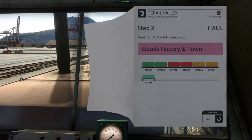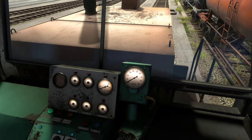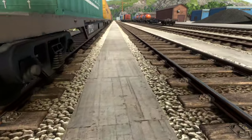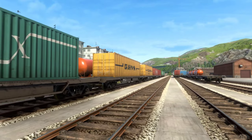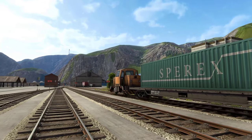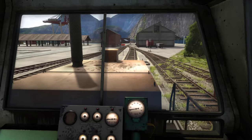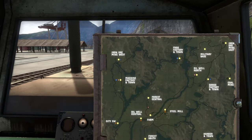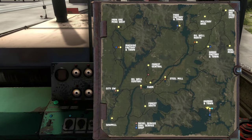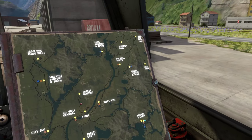This is a bit of a heavy train — around 317 tons. That's stretching it a bit with this shunter; traveling long distances is not really the ideal spot for it. All the cars are attached, looks good, let's speed up. On the world map, we should be going to the goods factory in town — we're here right now, that's where we need to go.